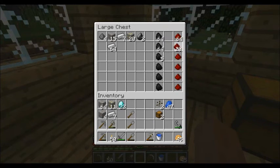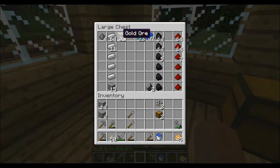Plenty of ore to throw in that container. Lapis goes here. Gold here. That's ore at the bottom, ingots at the top.